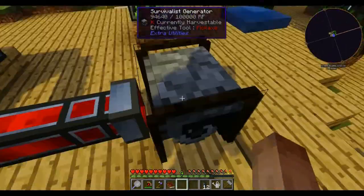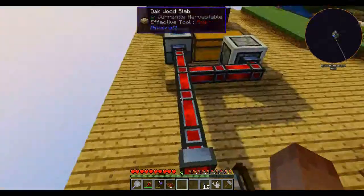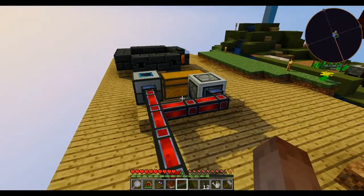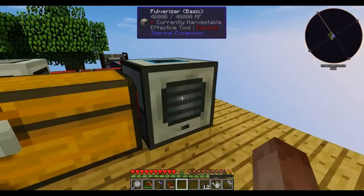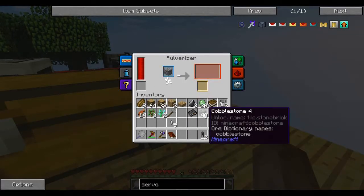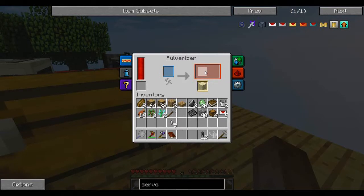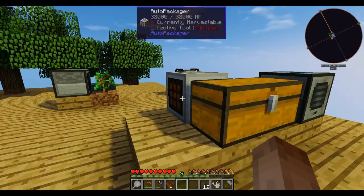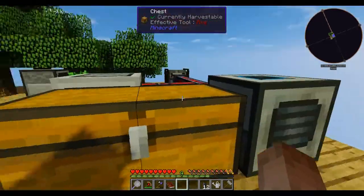So I got power running. The other thing that changed is we are in version 0.42, and the progression mod that stopped me from making this survivalist generator is now out of here, so I built it. I also built a pulverizer — I got it hooked up to power. I want to know what happens if I pulverize cobble. Does it give me gravel or sand? Sand — okay, that's the standard output generally, which isn't bad. I might have to figure out a way to make gravel though.